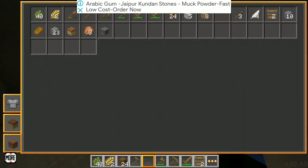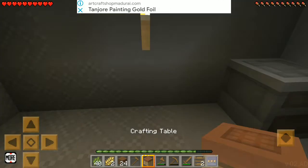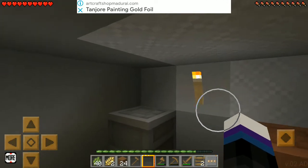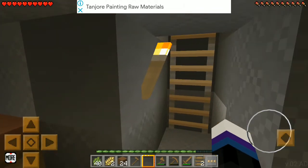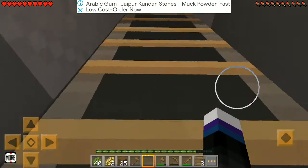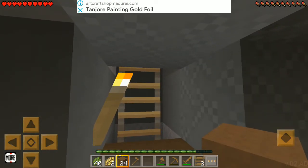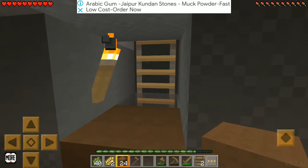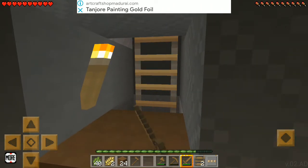Now everything is almost complete. The furnace goes there. Crafting table, you go there. Everything is done, I guess. I wish it's tomorrow — it's still dark. Now this is a pretty good thing I'm gonna do — I'm gonna keep it like this so if any mob falls in, I can just take my sword and it won't be able to attack me. I'll just kill it from here.